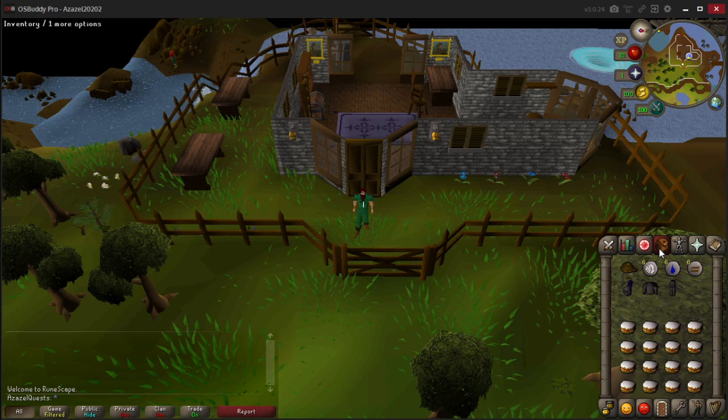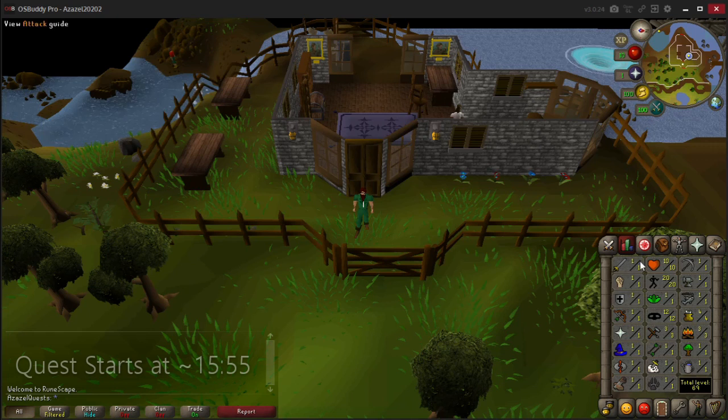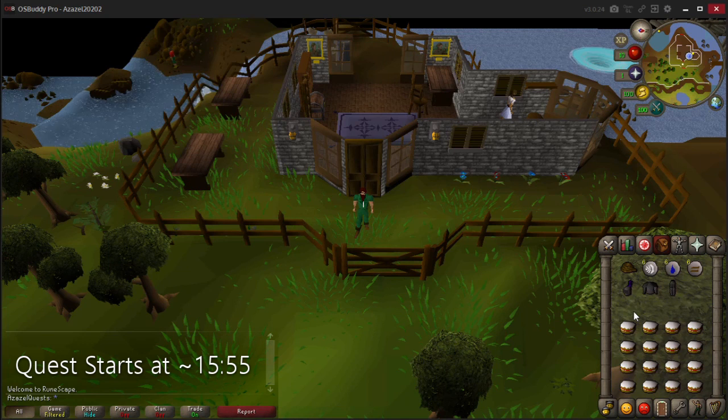Hi guys, Azazel here, and today we are doing the Waterfall Quest - and not just doing it, but doing it at level 3 with 10 HP, and not only that, I will be attempting to do it with just cake as my best food.